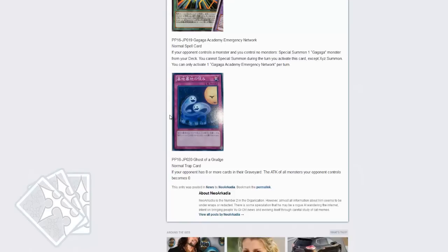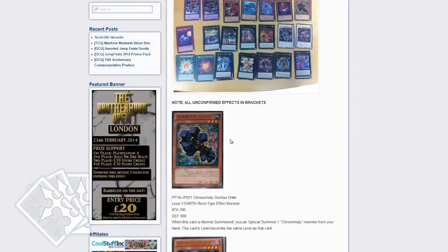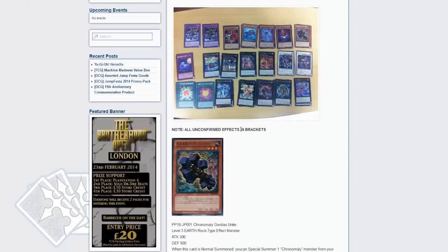Overall, not the best cards we're getting, but for general support and stuff that did need to be released, this set definitely does what it needs to do. Leave a comment down below and tell me what you guys think — human centipede — and I'm out, guys.